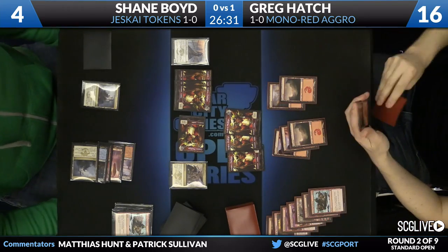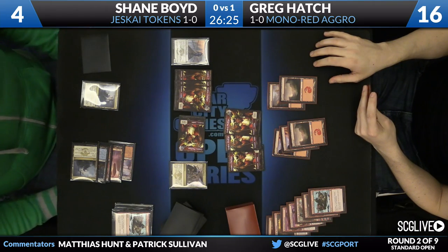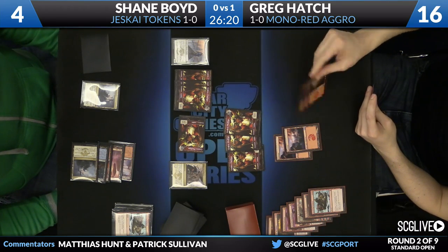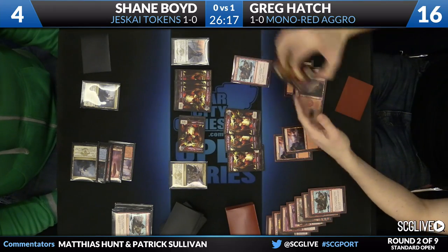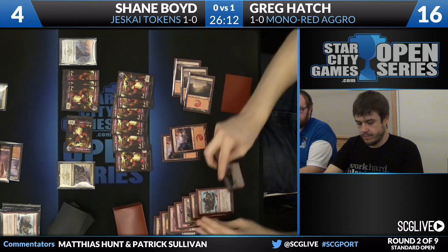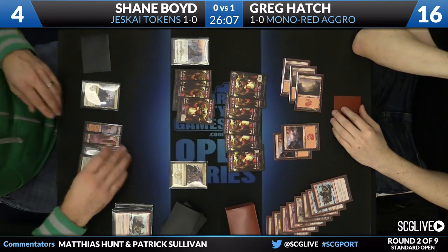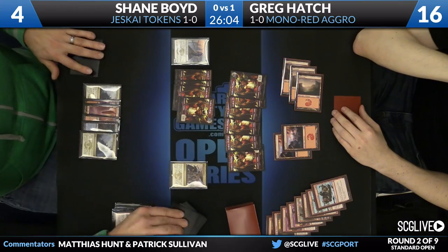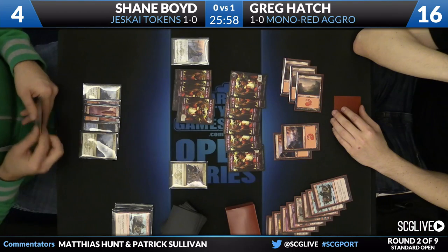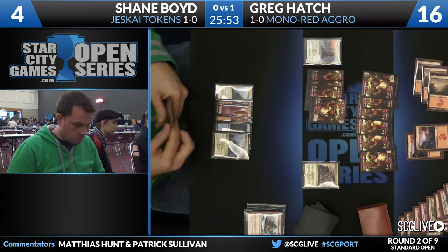Shane has no non-creature spells — he can't gain life. Greg's Hordling Outburst is the play. This is a huge draw step for Shane — if he finds a spell, he has a great shot of winning; if he misses, he's in a lot of trouble. A non-creature spell of any kind would do. He finds Magma Spray — great just because instants are at a premium right now. Shane swings, and that is a scary attack if you're Greg Hatch. This says to me he drew the instant — there's no other way to read it.